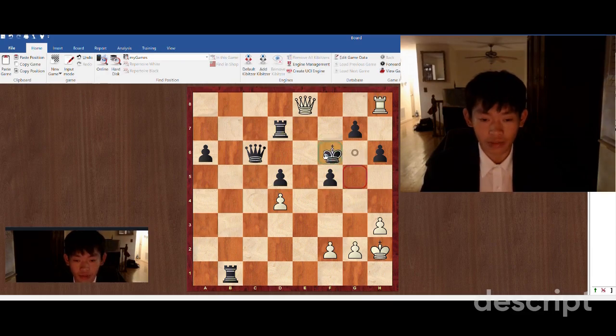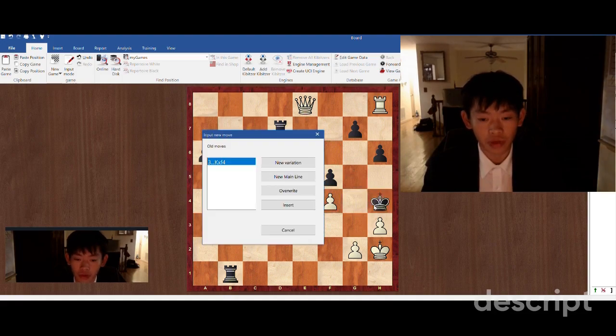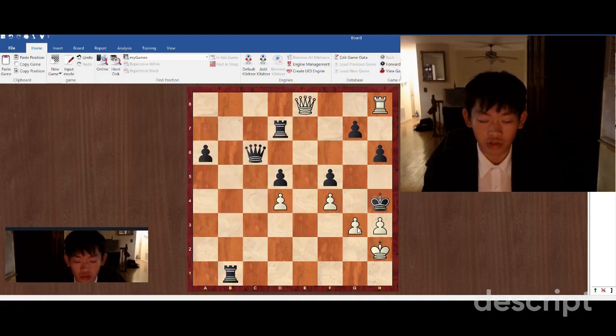So black is going to play king g5. We're going to do the same idea with f4 check, luring the black king in, so we can deliver queen e5 check. For example here, if king h4, once again there is g3 checkmate.